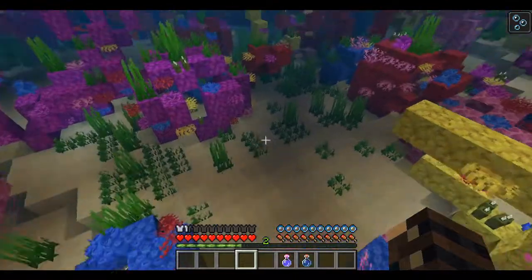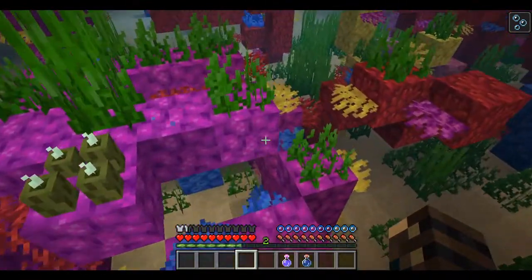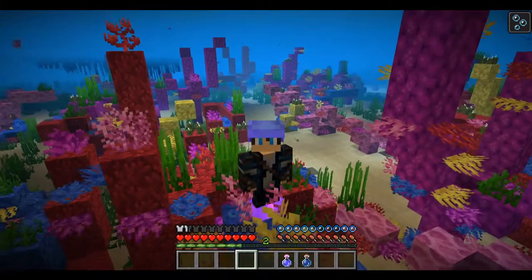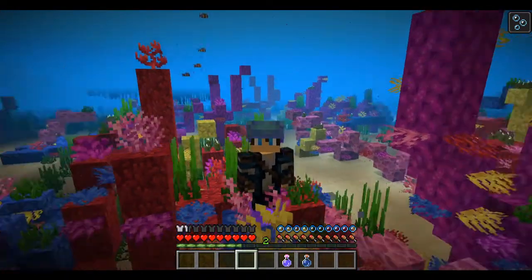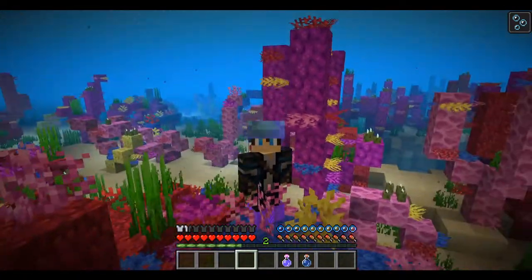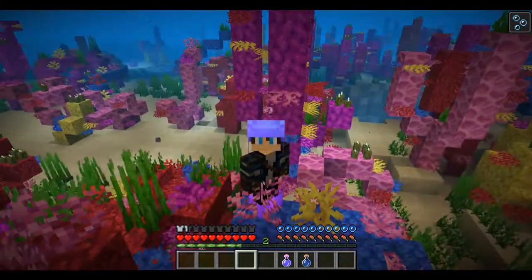Here we are at a vanilla coral reef biome in Minecraft. Despite all the variation and color they've added in coral reefs, I think we could do something to make coral reefs a little bit more realistic, but first I think we should get to know some of the biology of coral because that can really inform how we build our better coral reefs.